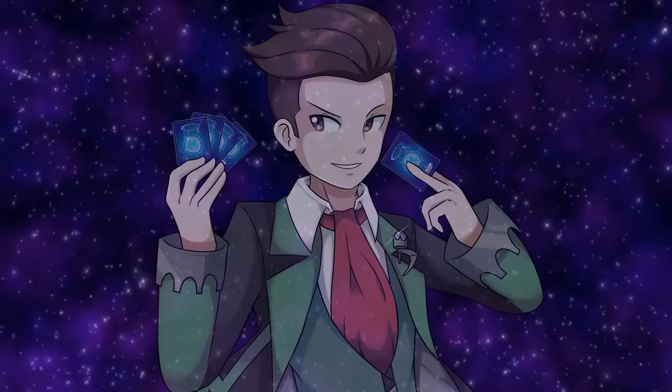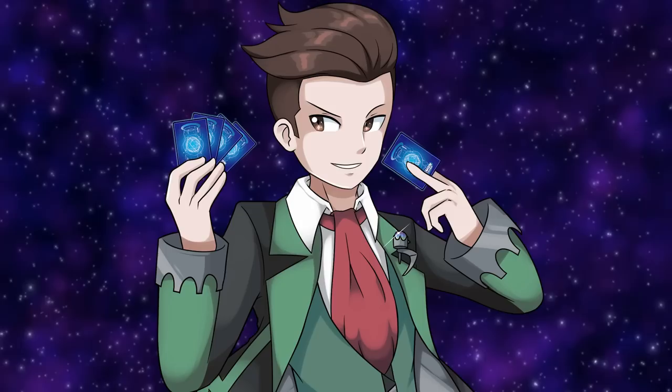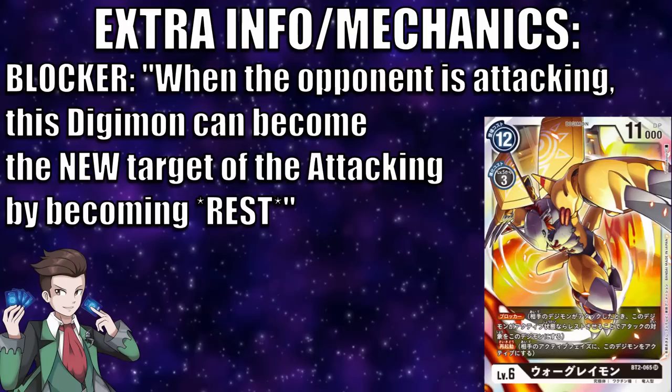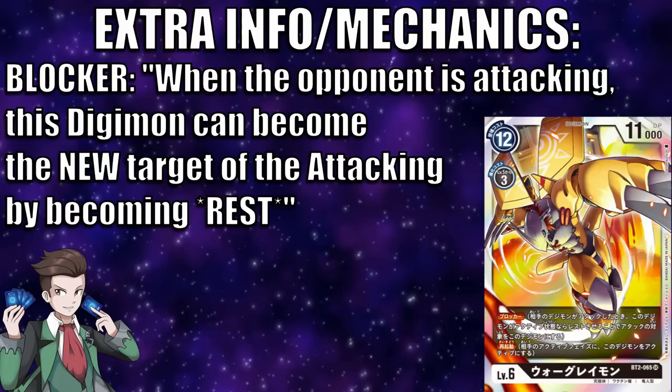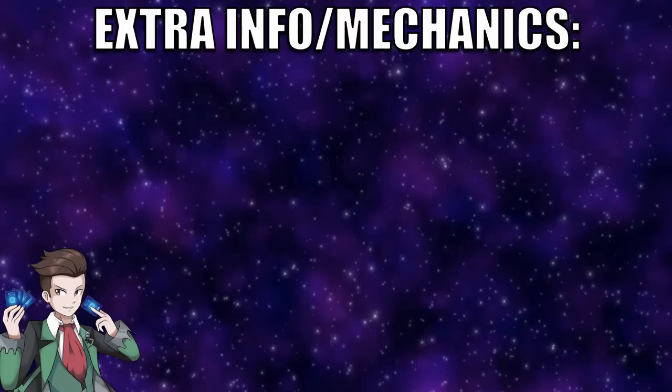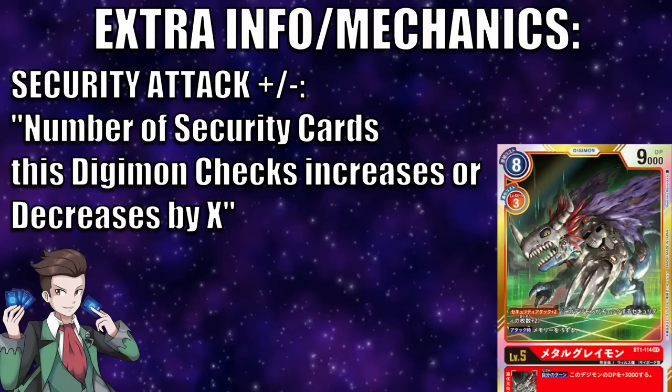Let's move on to extra keywords and mechanics. The first is Blocker. This effect can be used against an opposing Digimon's attack by resting the Blocker Digimon, similar to how you would attack. Once used, the target of the attack changes from the originally targeted Digimon to the Digimon that used its Blocker ability. The next two mechanics are Security Attack Plus X and Security Attack Minus X, which increase or decrease the number of security checks by X when attacking the opposing player.